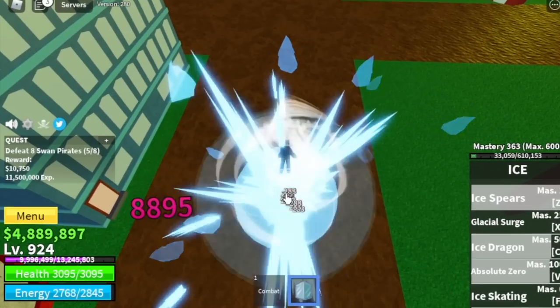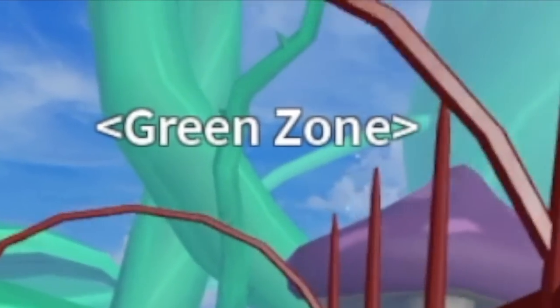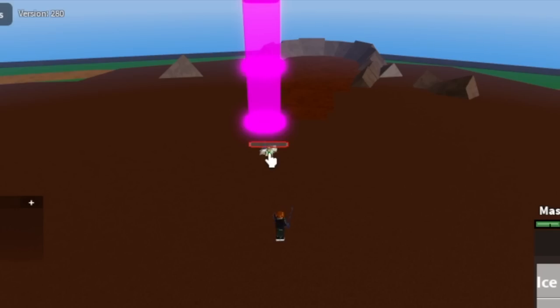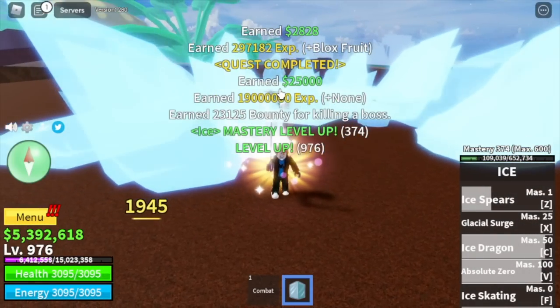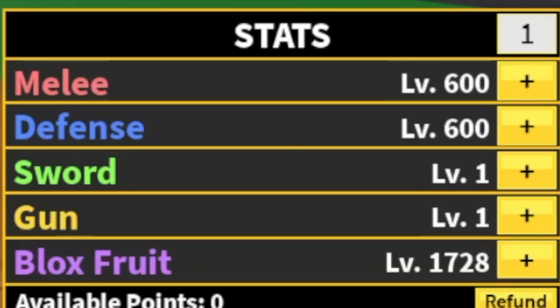Next up, the Green Zone. Our target here is Fajita or Fujitora. Don't worry — we're just going to level up here 50 times. Our strategy here will be the same as with the Yeti: use your skills and keep going back, maintain your distance. Left this area at 976. Stat check: melee defense 600, Blox Fruits 1728.